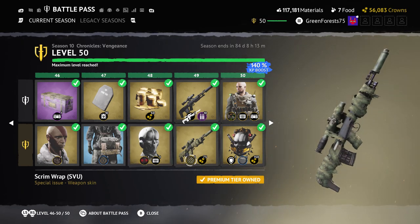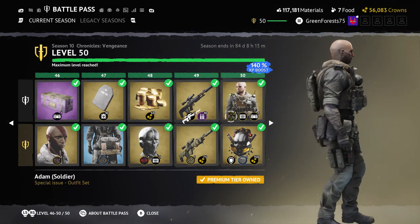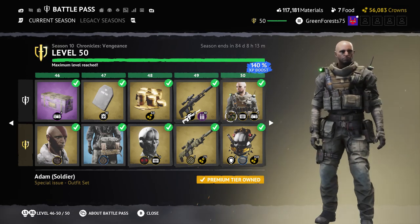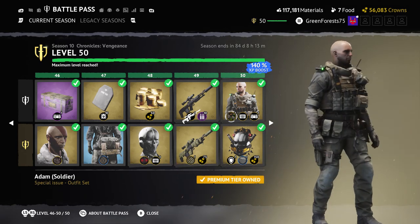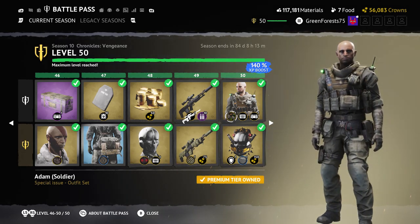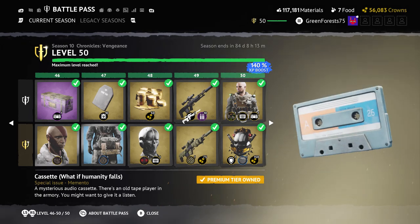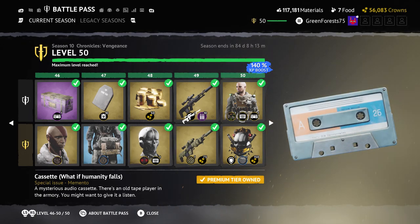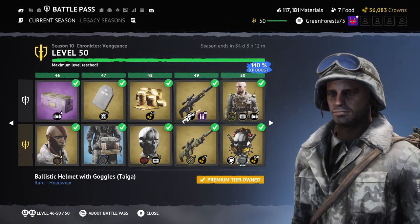Finally, tier 50 gives us Adam Soldier — a cooler version of the Adam skin, slightly better overall with more gear on the belt including carabiners. The lights shift from red to green, which is very indicative of the story Adam goes through. The cassette associated with this tier is called 'What If Humanity Falls.'